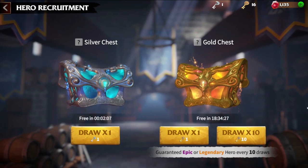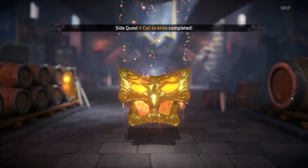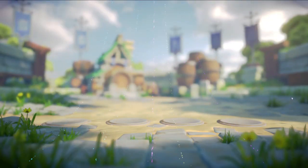To unlock the best heroes in Call of Dragons, you must draw a gold or silver chest. You will be able to open both these types of chests only if you have the corresponding key.